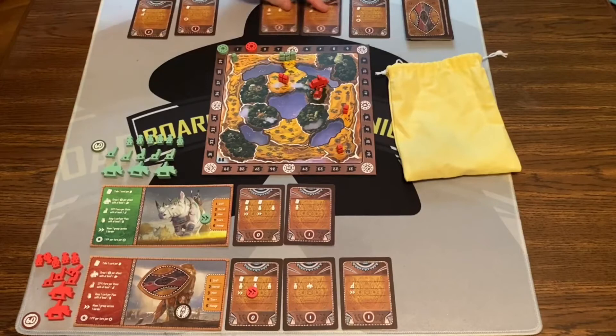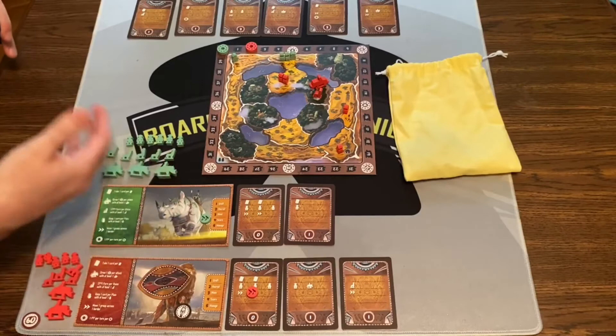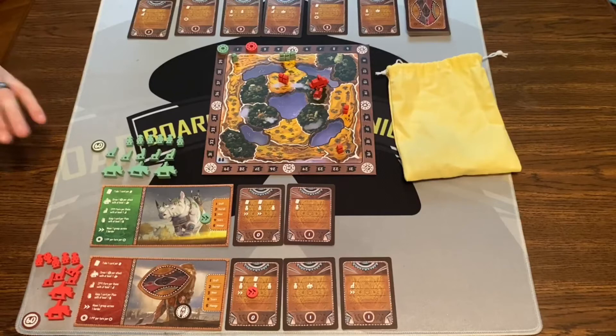The game is going to end at the end of the round when a five card shows up. Once a card is flipped up into the drafting section, you'll finish that round — which is where the first player marker comes in handy. Then you're going to count up your points, which is essentially everything on the board plus the tokens you have tucked away. And that is how you play Katara.